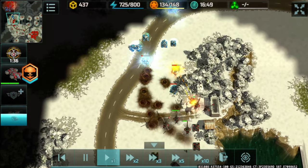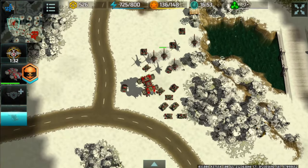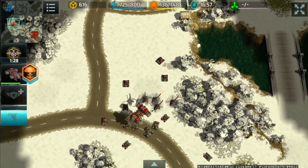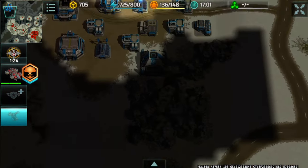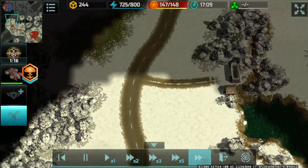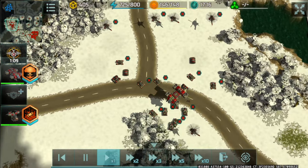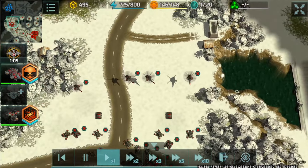I chased him but he already has a Solaris and my army is in a straight line — it would be very bad to chase further because that Solaris active skill could wipe out the entirety of my army in one straight swoop. So instead I'm using recovery boost to recover HP and gain dominance over this area of the map.